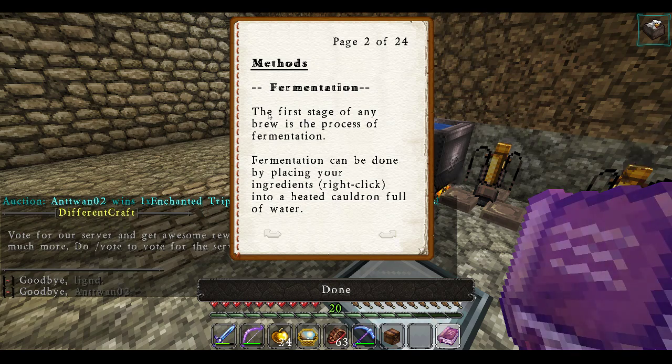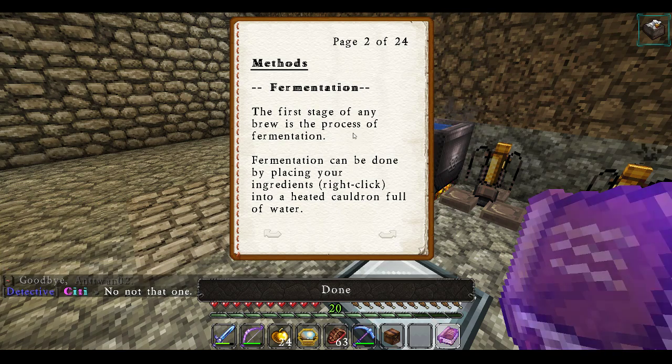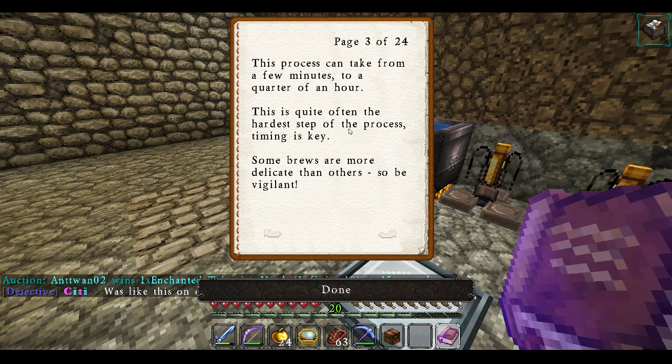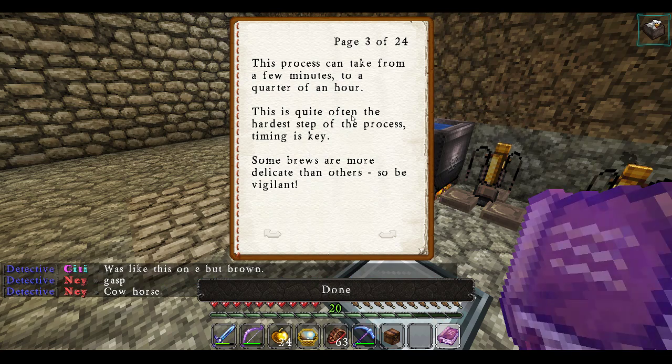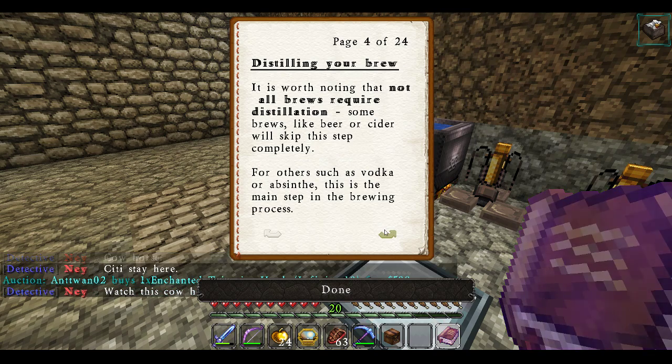Fermentation. The first stage of any brew is the process of fermentation. Fermentation can be done by placing your ingredients — right click — into a heated cauldron full of water. This process can take from a few minutes to a quarter hour. This is quite often the hardest step of the process. Time is key. Some brews are more delicate than others, so be vigilant.